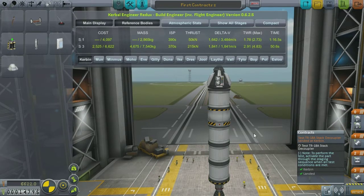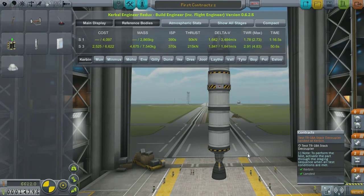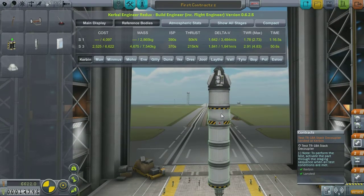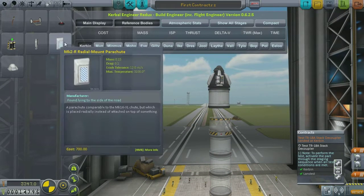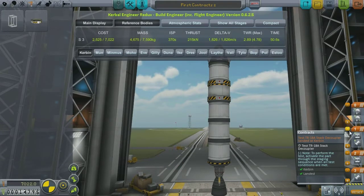That's actually going to decouple. So to perform the test, activate the part through the staging sequence when all test conditions are met. Kerbin, landed. So I'm assuming we actually have to land it. I'm not exactly sure what that means, but I'm just going to add another one in there for purposes of this so we can actually complete it. It's a bit weird, but hey, who am I to judge?